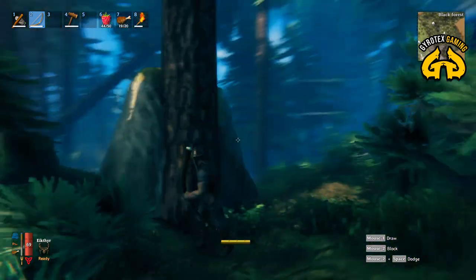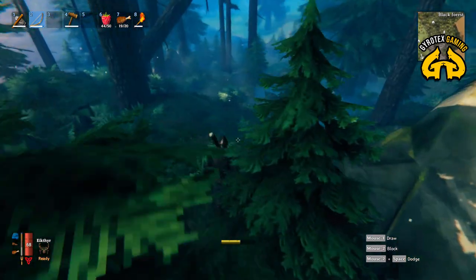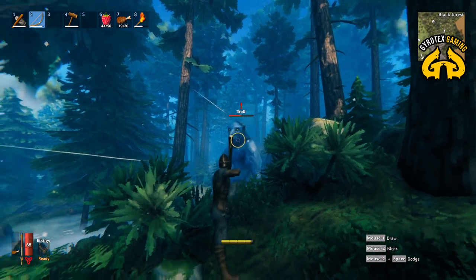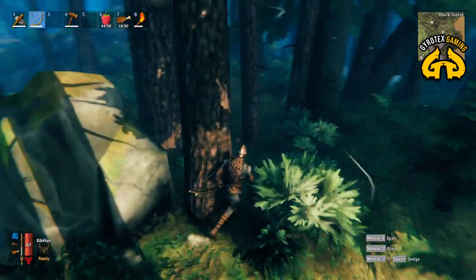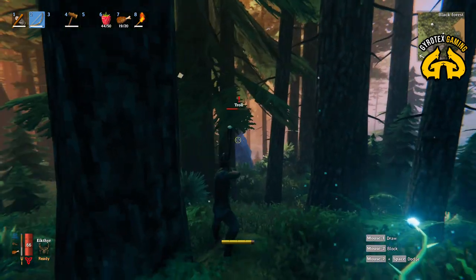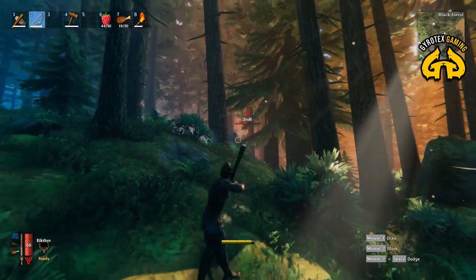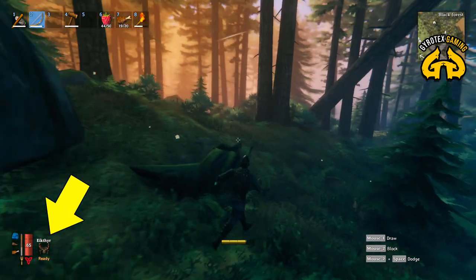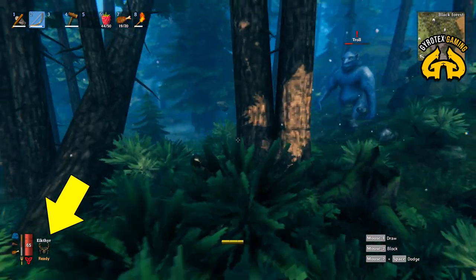Make sure your workbench is upgraded enough to upgrade your primary weapon. My crude bow was at level two when I killed that troll — you can do it at that level with wooden arrows, but it will be a near-death experience. Be well fed and have your health maxed out. The trump card: kill the first boss, Eikthyr the elk, before engaging a troll.